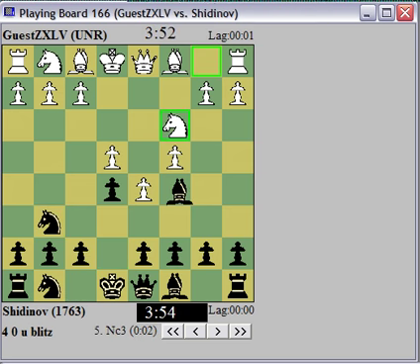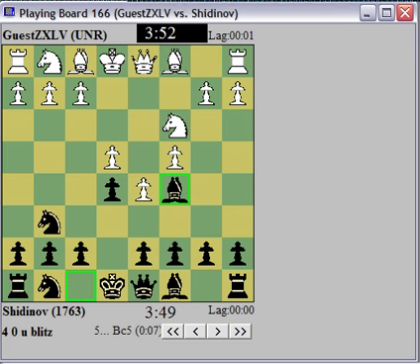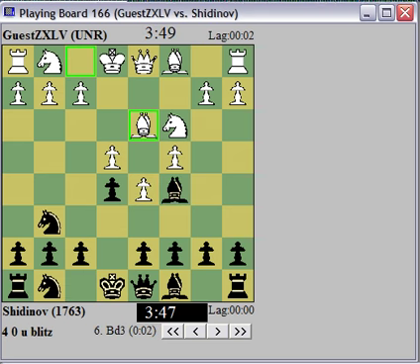See, I played Bc5 last time, and my opponent had a b4 resource, so I need to watch out. I'm going to try Bc5 again, because I like the bishop on this diagonal. But I need to watch out for b4 possibilities when I play d6.